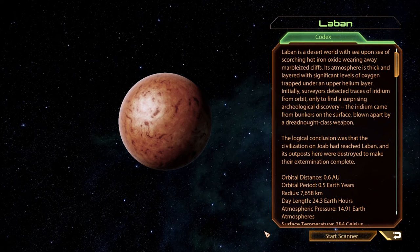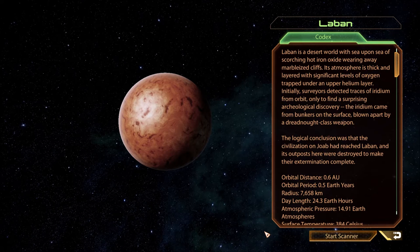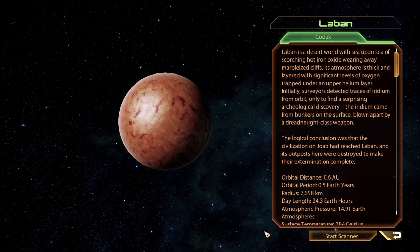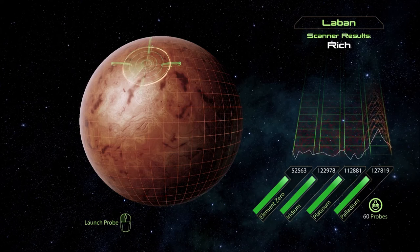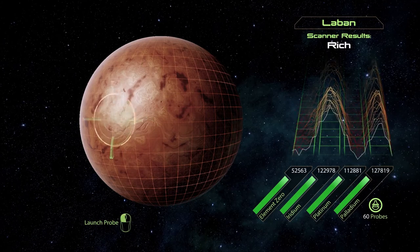Laban. Laban is a desert world with sea upon sea of scorching hot iron oxide wearing away marbleized cliffs. Its atmosphere is thick and layered with significant levels of oxygen trapped under an upper helium layer. Initially surveyors detected traces of iridium from orbit, only to find a surprising archaeological discovery — the iridium came from bunkers on the surface, blown apart by a dreadnought-class weapon. The logical conclusion was that the civilization on Joab had reached Laban, and its outposts here were destroyed to make their extermination complete. We've yet to look at that civilization on Joab, so I don't have a frame of reference. We're really looking for some element zero — looks like we can find a little.